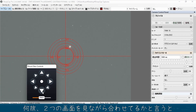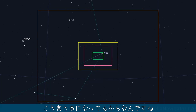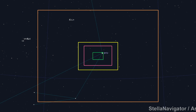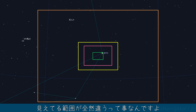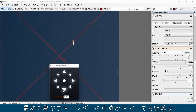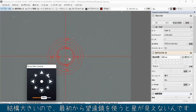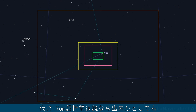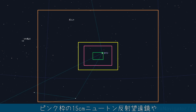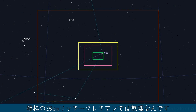前の動画でご視聴いただいた通り、赤道儀アライメントするときはファインダーで合わせた後、望遠鏡で合わせてました。2つの画面を見ながら合わせてるのは、一番外側のオレンジの枠がファインダー、黄色が7センチ屈折望遠鏡で見える範囲が全然違うから。最初からの星がファインダー中央からずれてる距離が大きいので最初から望遠鏡を使うと星が見えないんです。仮に7センチ屈折ならできたとしても、ピンク枠の15センチニュートン反射や緑枠の20センチリッチークレチアンでは無理なんです。